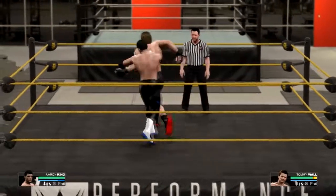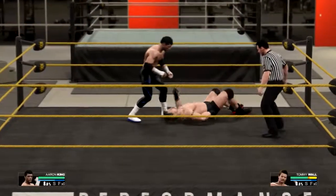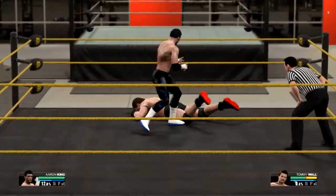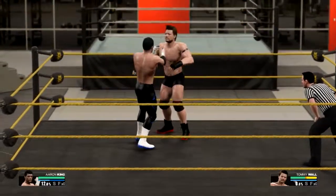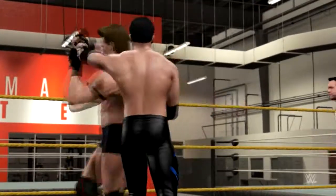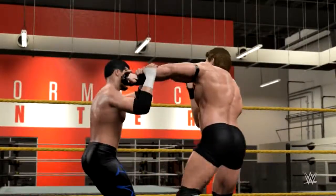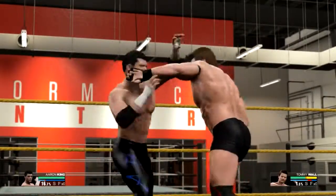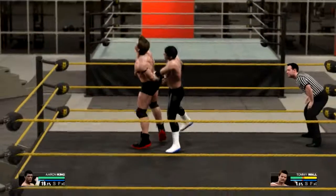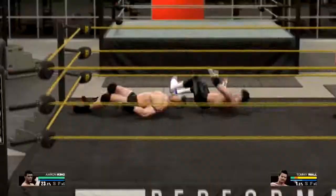He looks like the Russian from Rocky 4 but without the blonde hair. Tommy Wall — I happen to break down all the big ones. Chain wrestling begins — not as good as ours. There's a twist of advantage, now we're in the dominant position. I'm going to break this arm. Nice reverse DDT.